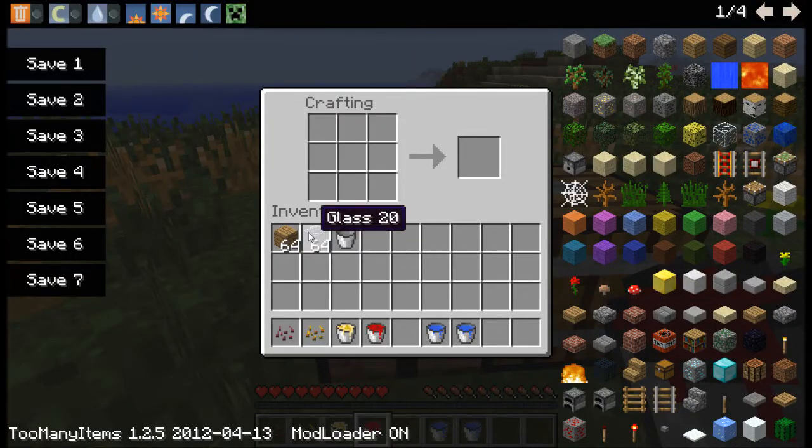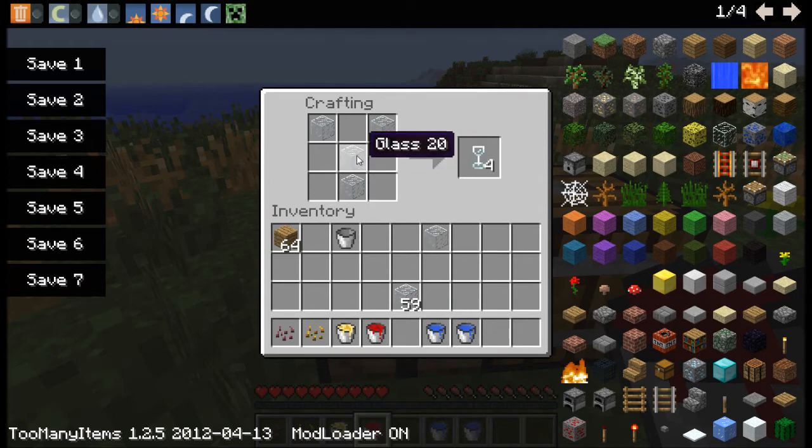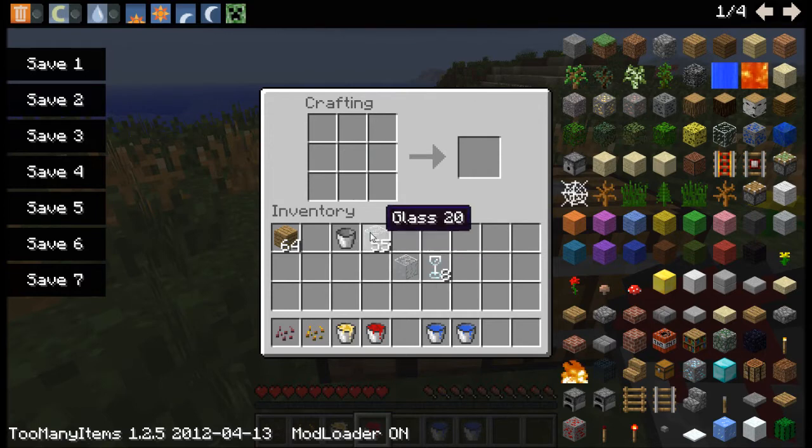Now what you want to do is go into a crafting table. Place glass how you would actually make a wine glass — except it's not two at the bottom, it's just like a Y shape — and you'll get four wine glasses. You'll actually need eight for this, so make another four.